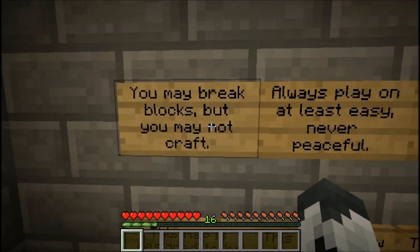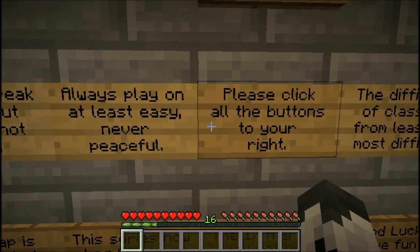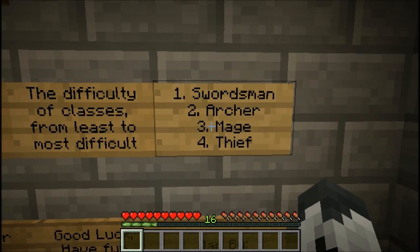Rules and Notes: You may break blocks, may not craft. Always play at least easy, never peaceful — we are on normal. Please click all the buttons. Difficulty of classes from least to most difficult: 1 — Swordsman, 2 — Archer, 3 — Mage, 4 — Thief.